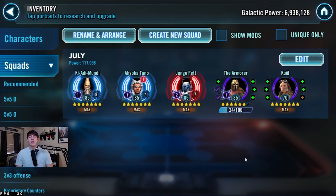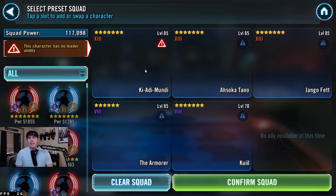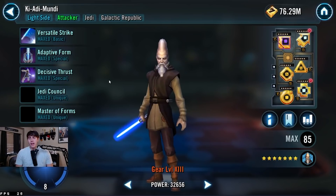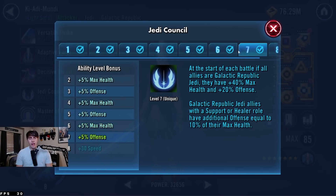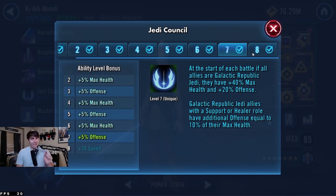Let's get Ki-Adi-Mundi out of the way. He's really good with the Zeta. He has this Jedi Council Zeta — it's his only one. You get 30 speed, and I say 'only' but that's a lot of extra speed. With this unique, you don't have to have it Zeta'd, but I think you need this Zeta if you plan on using him with Master Kenobi in arenas, in GACs, in really any aspect of this game.